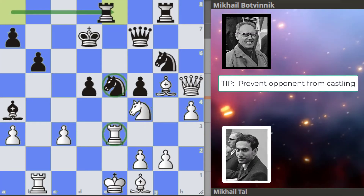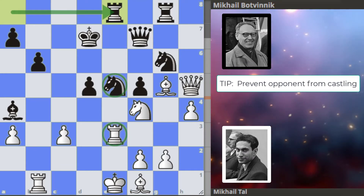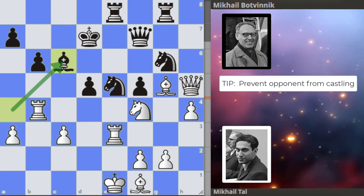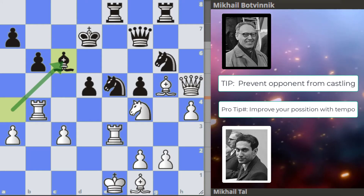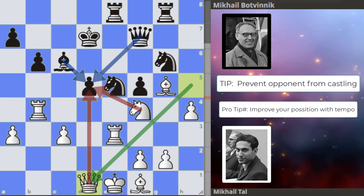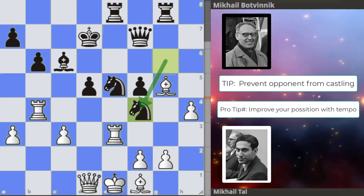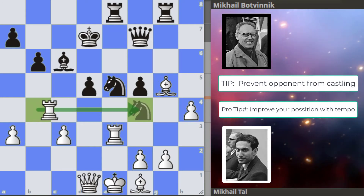Knight to f4 from Tal. And rook a to e8, aligning with Tal's king. We get rook to b4 hitting the bishop, bishop to c6. We can see how Tal is improving his pieces with tempo during the game. Queen to d1, just some pressure on the d-pawn. And we get knight takes on f4 from Botvinnik, also eliminating an attack on the d5 square.